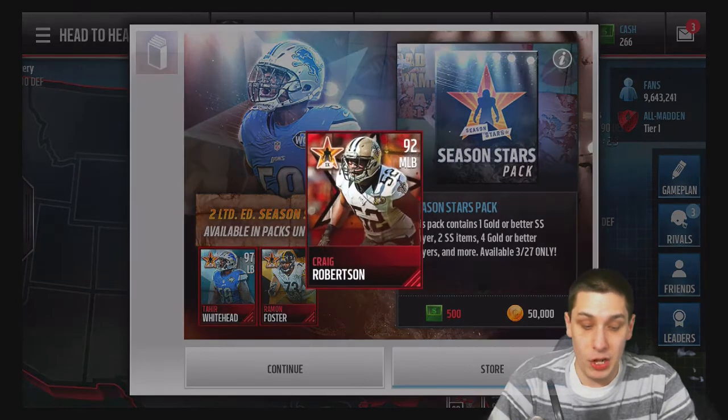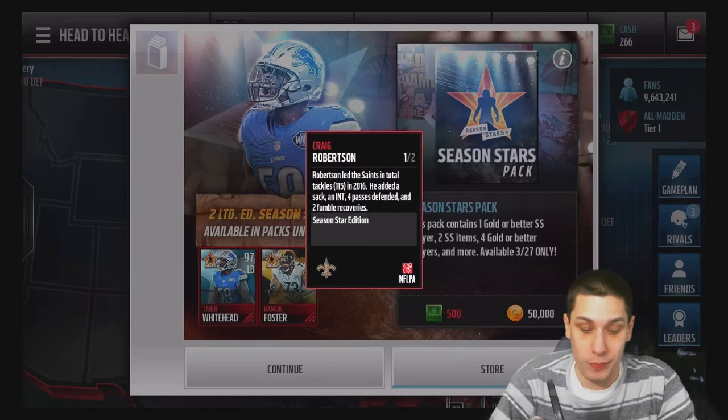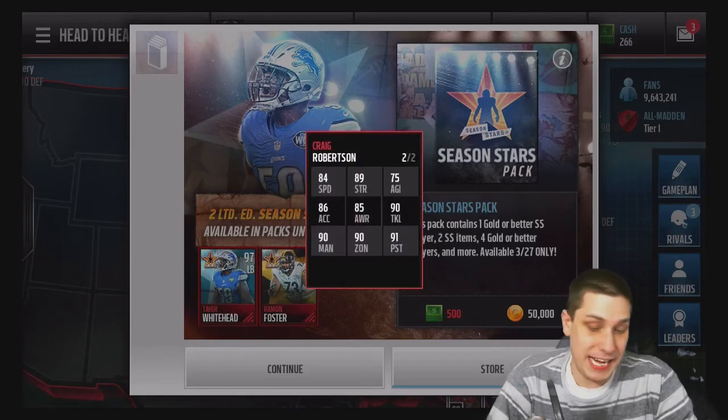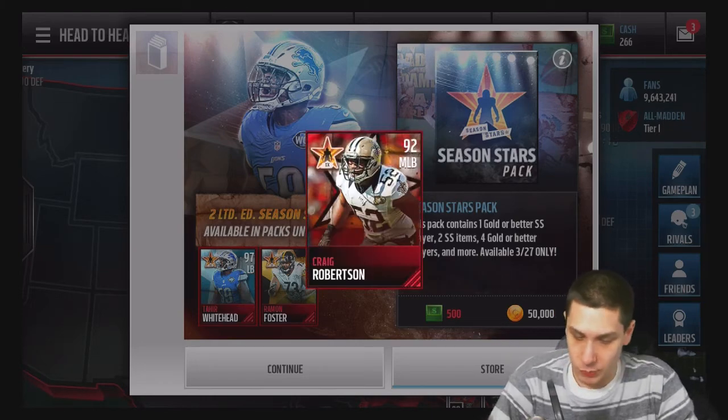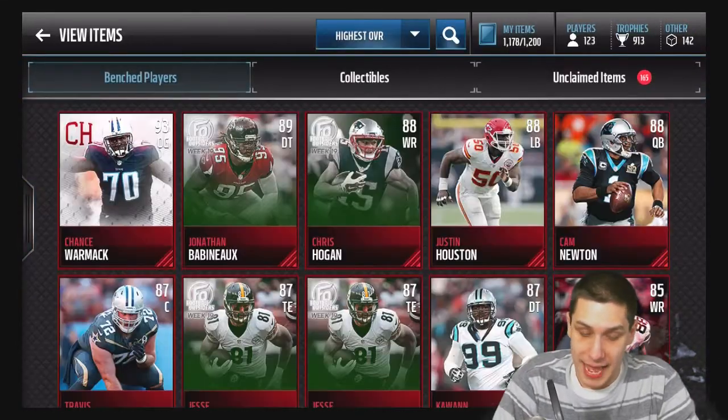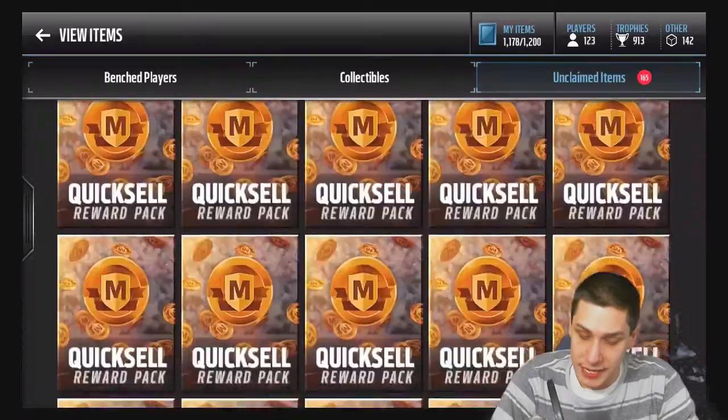Some other season stars here like Craig Robertson — another nice card, not the best in the world, but still decent at 84 speed. Good tackling, but it's not quite like Tahir Whitehead of course. It's obviously going to be difficult for us to pull him, but we're gonna try.